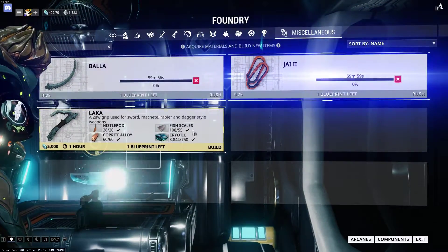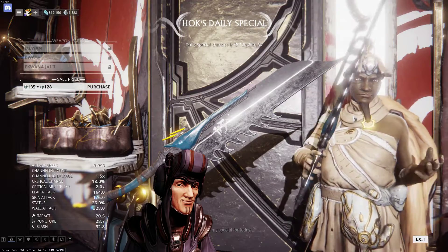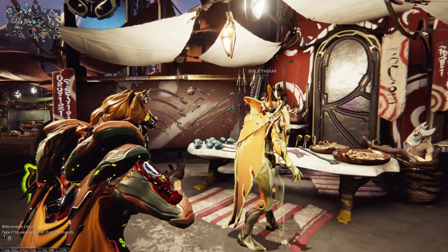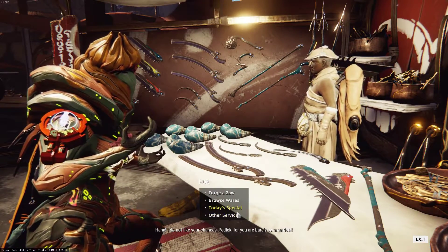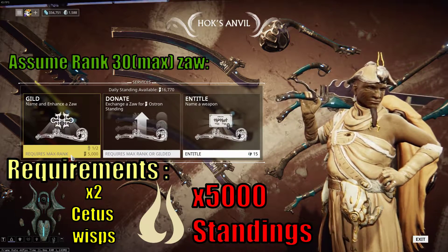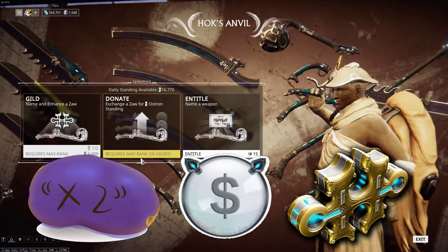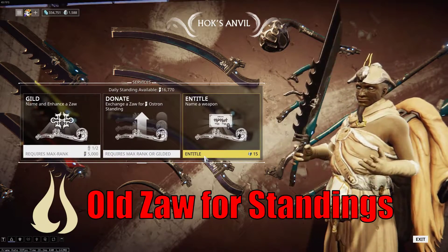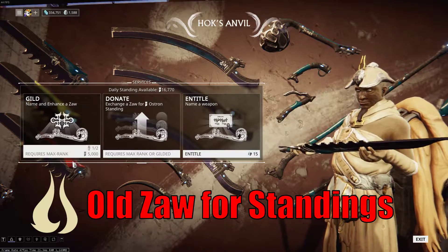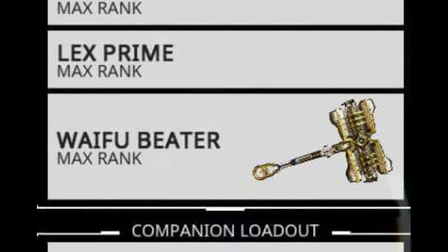Now we go back to the two buttons I haven't covered yet. The third button on the store menu is today's special — like a pretty scam sale. I personally don't recommend you to buy them, but if you're one of those impatient people, go ahead. The fourth button is by far the most interesting bit in the store and there are three options: the first one helps you rank up your Zaw and rename it — this will allow you to put a potato in it, a lens, and even forma it if you want. The second one is to trade in your Zaw for standing, which is a really good way to recycle a weapon. You can trade it in and then make a new weapon. The last button is to rename any melee weapons — and yeah, waifu beater.